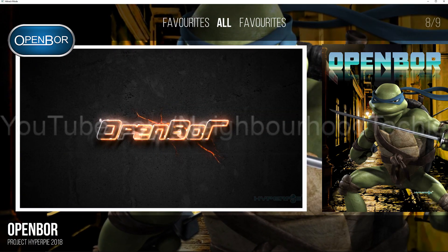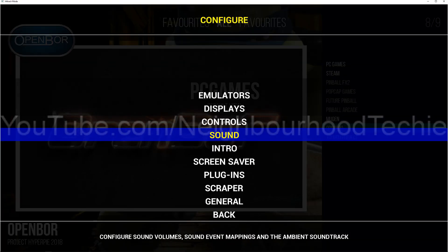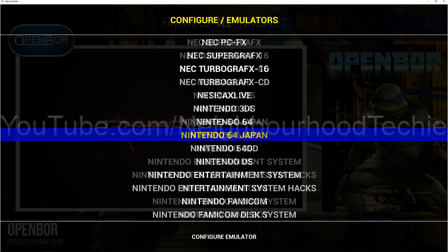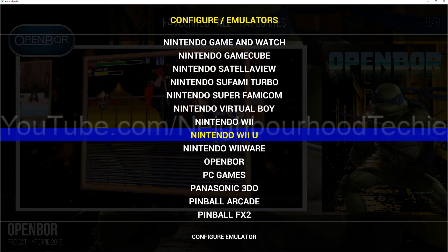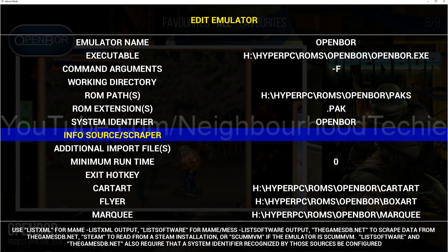Before we open that, we're going to click tab real quick, go to emulators and scroll down to OpenBore. If you open it straight away, it's not going to show anything. If you're not using Hyper PC, you won't have to do any of this — you can just launch the EXE for OpenBore.